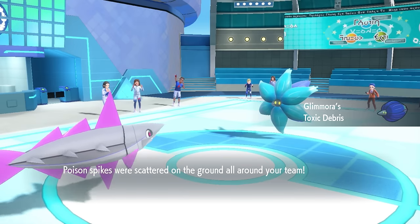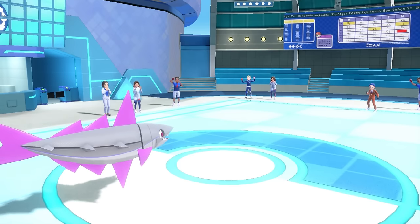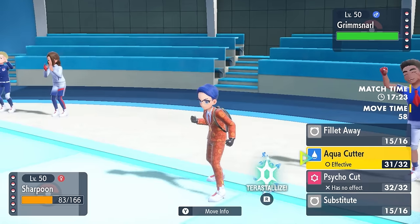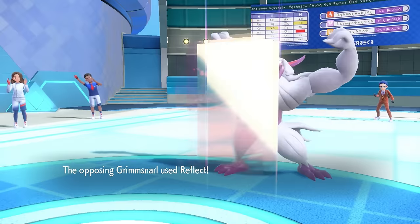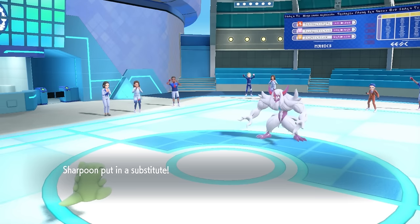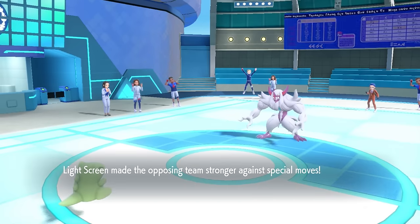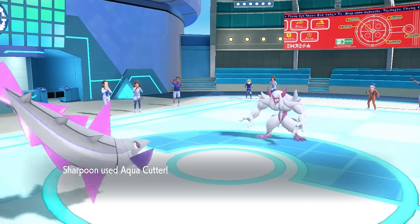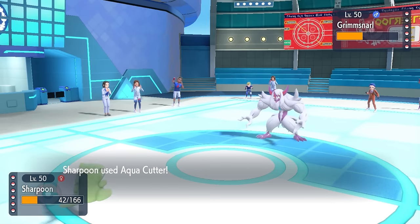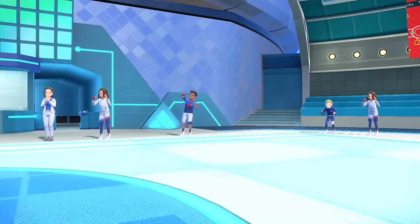It does lay down that second layer of Toxic Spikes, which is annoying, but I'm actually kind of fine with it since a lot of this team relies on quick momentum anyway. They decide to switch into Grimmsnarl, who is likely going to have Reflect and Light Screen with Light Clay, and it does go for that Reflect. It's not a huge deal because Veluza has a two-hit KO on this thing regardless, and I take this opportunity to lay down another Substitute — Veluza is all about cutting its own HP to do stuff. They go for the Light Screen, covering both sides of the spectrum on defense. I go for Aqua Cutter, which does over half through the Reflect, and a plus-two Veluza goes crazy. I outspeed, go for another Aqua Cutter, and finish off the Grimmsnarl.